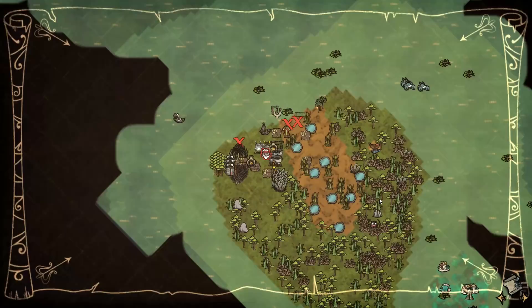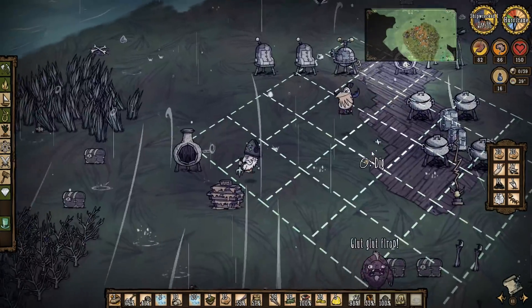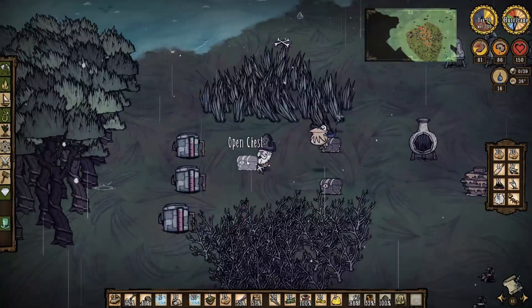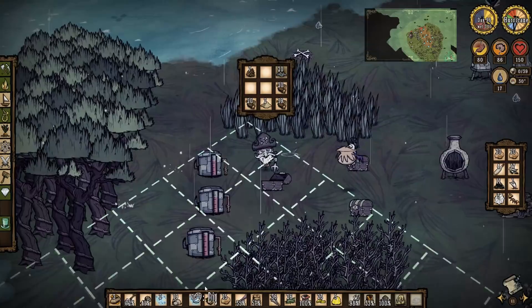I'll get the lucky hat up to 100 because I can make more sewing kits, it's not a problem. We've got another X-mark and three X-marks-the-spot to dig up - that's cool. I like the flooring plan, so let's go over here and open this up.